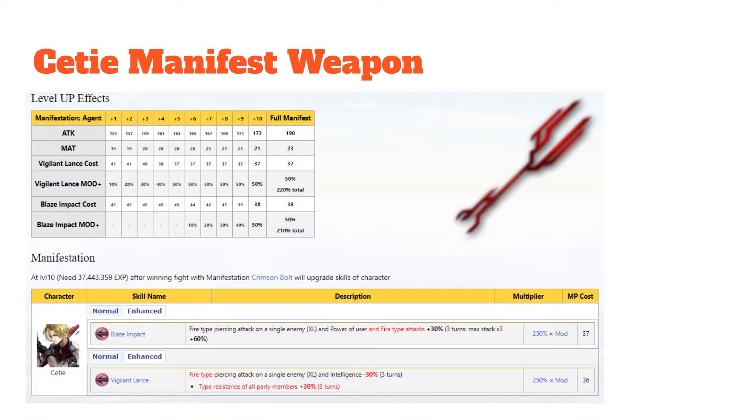First off, we have Seti's manifest weapon here. As you can tell, he gets his fancy red spear lance. At full manifest level, he gets it at 190 attack, and it'll have an enhanced effect on his Blaze Impact skill and Vigilant Lance.